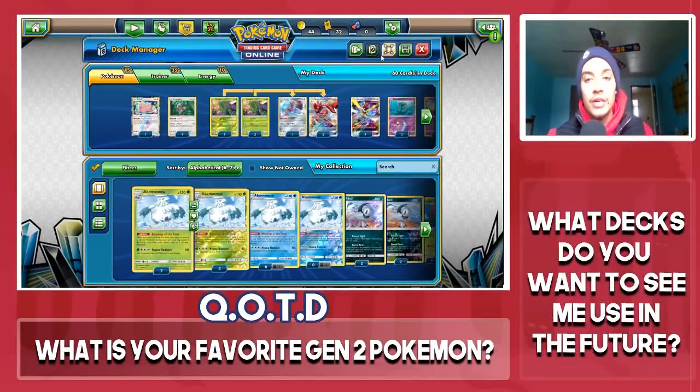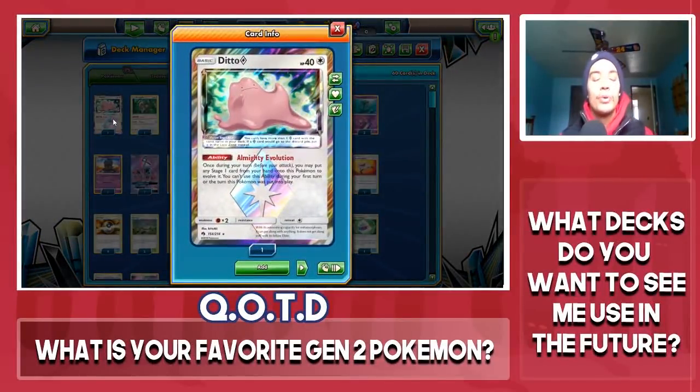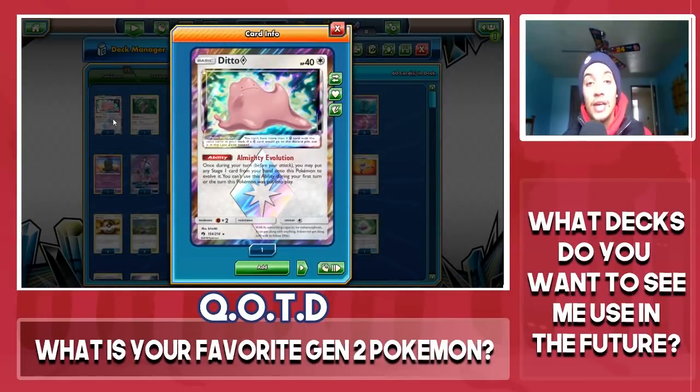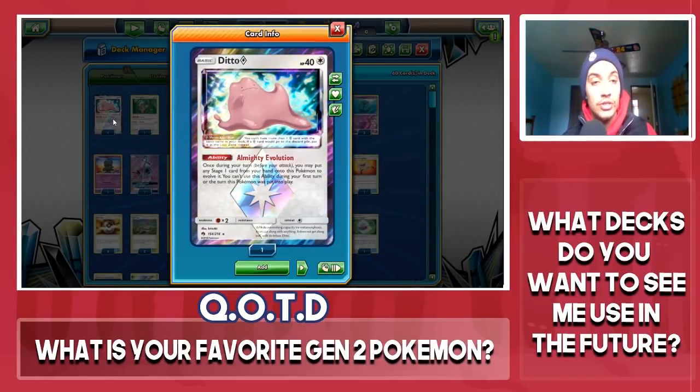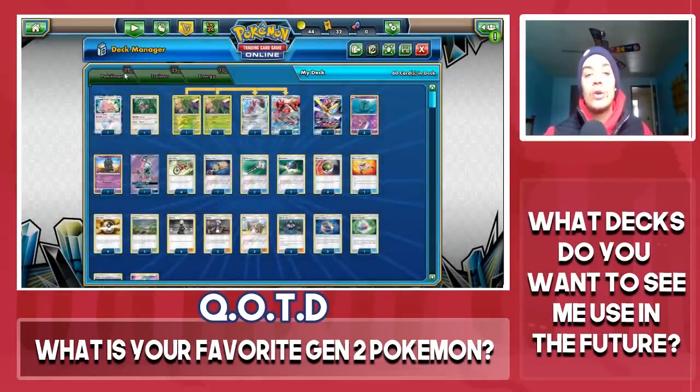We're going to take a look at the deck — what I'm running and why I'm running it. First up is Ditto Prism Star. If you play a Stage 1 Evolution line in your deck, Ditto Prism Star is an absolute must in every Stage 1 deck — Zoroark, Scizor off the top of my head. Sceptile uses it just to get to Grovyle quicker. Ditto Prism Star is such a great Prism Star card to have in any Evolution-based deck.